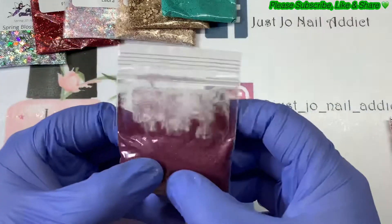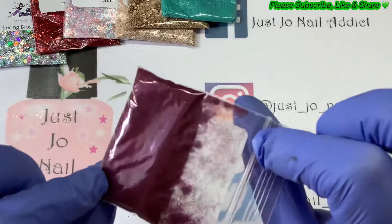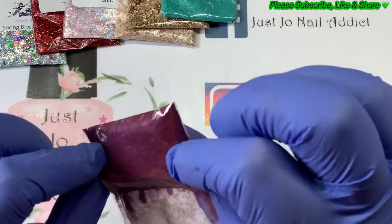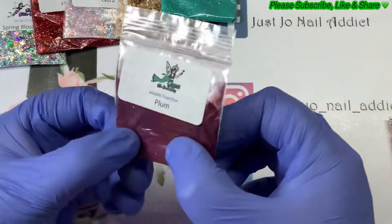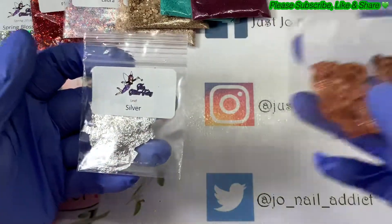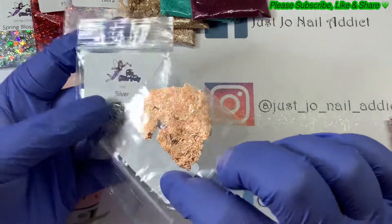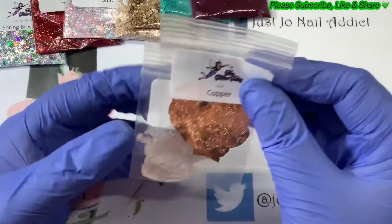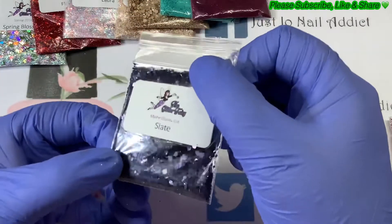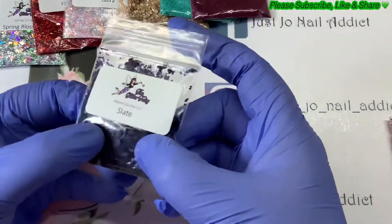I'm going to try and go through them pretty quickly because there's a lot here. Metallic super fine plum — so that's not like a Calabrese purple, more of a burgundy. Pretty. Silver leaf and copper leaf — I have got a bit of silver leaf but I haven't got any copper, so I picked some of those up. Matte chunky cut slate — that's nice, it's sort of like a bluey black. I like that.